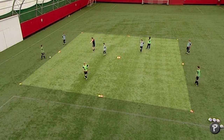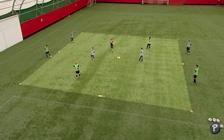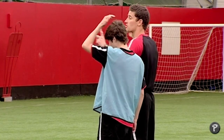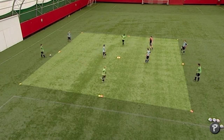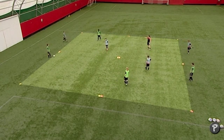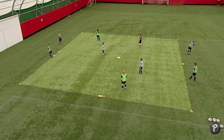Jack can defend in this square or that square — he can't move anywhere else. Dan can defend in this square and this square here — can't go anywhere else. But the greens can swap and go anywhere they like; they've got to try and be on diagonals and opposites. Heelsy might go in there — where would you go then? Good. Jack, you've got to try and pick him up in there.